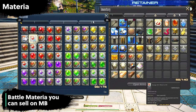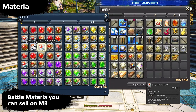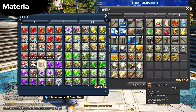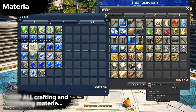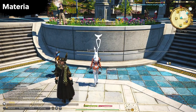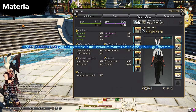Materia: battle materia you can get rid of or keep to use for pentamelding later — most of the time you just need the current expansion level, which for Endwalker is level 9 and 10. You may also want to keep some 7s and 8s for pentamelding. Crafting and gathering materia is a different story — I would encourage keeping these as they are far more valuable than battle materia. Even very low ones can be useful in endgame, so I'd say anything from level 4 to the current level 10 you should keep without a doubt.